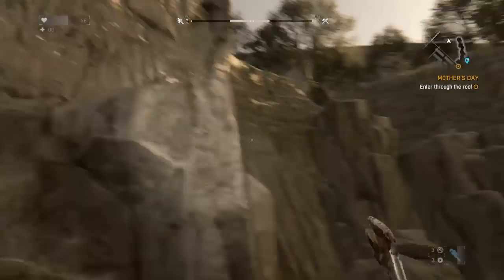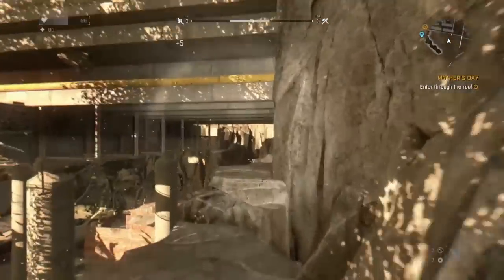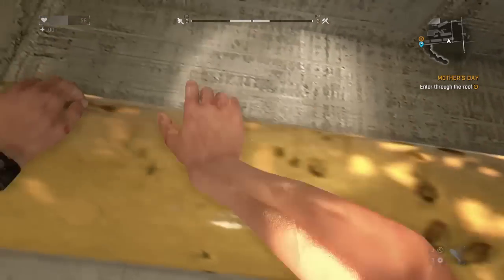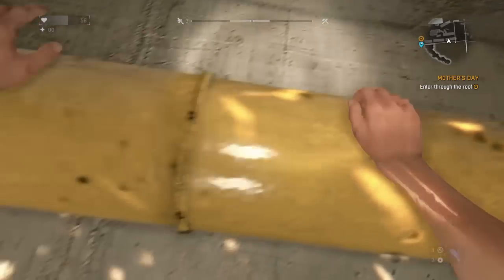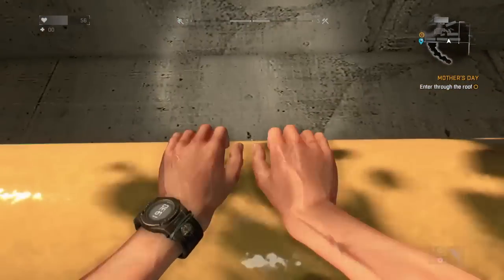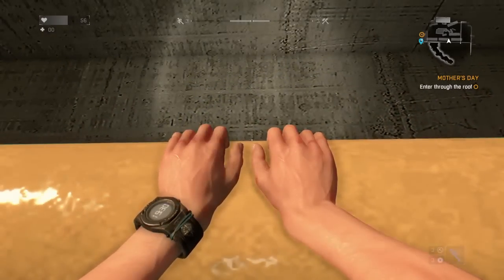What you want to do is jump up these steps, go onto this yellow pole, just keep on climbing along.